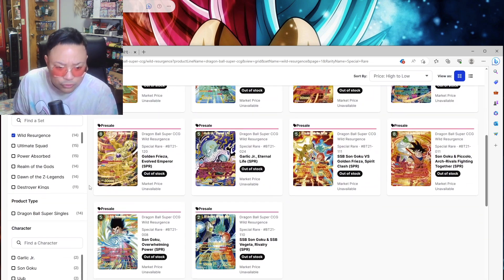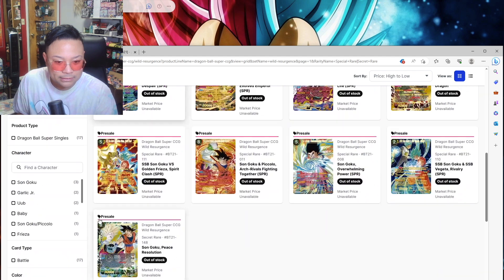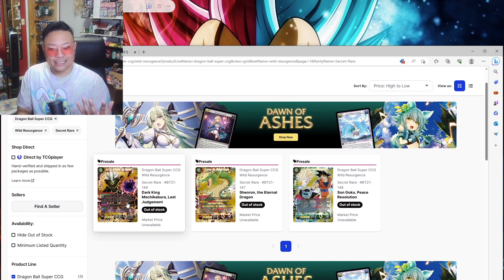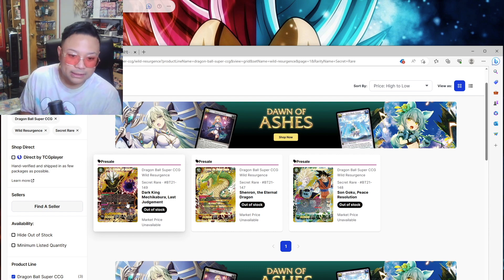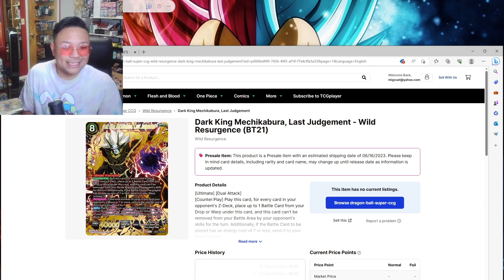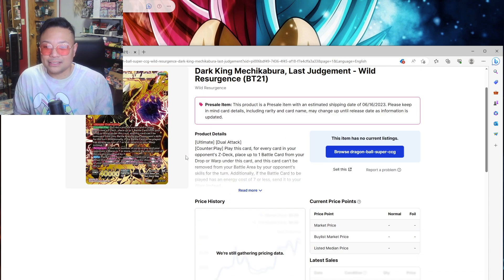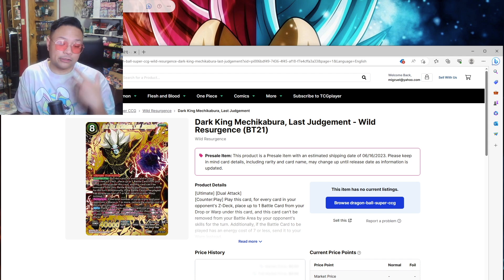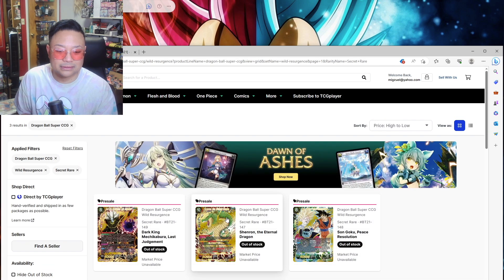Let's move on to the secret rares — what everybody's waiting for. Filtering out special rare now. I'm not 100% happy with all the secret rares. Mechikabura — I know a lot of people like it, but I'm just not a big fan of Mechikabura as a character. Let me know down in the comments if you guys like Mechikabura. The foiling on the actual physical card looks awesome though, so I don't mind if I get it.